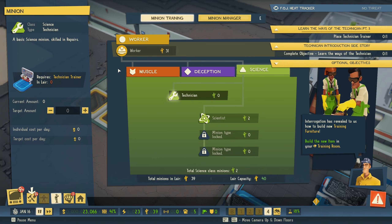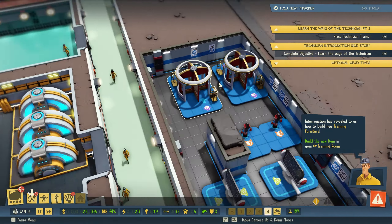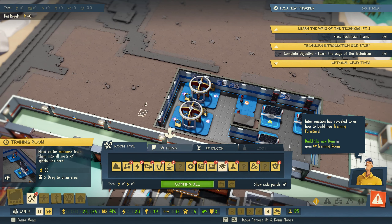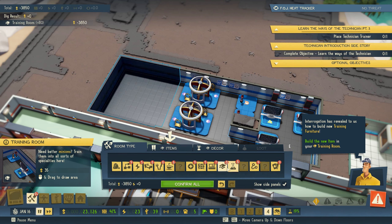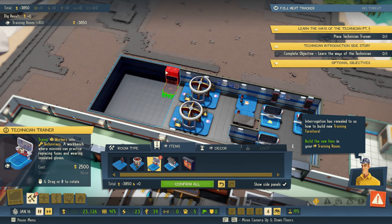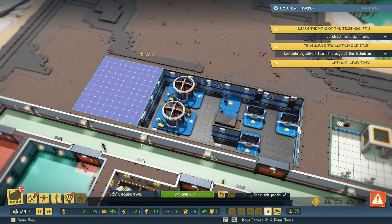Build the new item in your training room — place a technician trainer. I ain't got any space, I'm going to have to make more space. This is a massive training room to be honest. Let's put two for now and see how that goes.